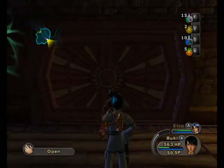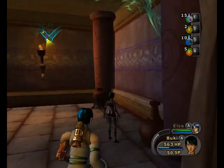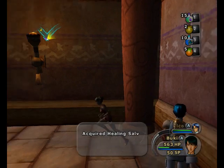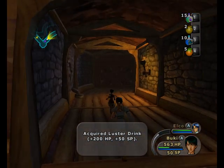Bookie, how did you lose so much health? It matters not. Because here we have pots, and in pots there are sapphire panaceas and healing salves and... a Lustre drink. That's very nice.